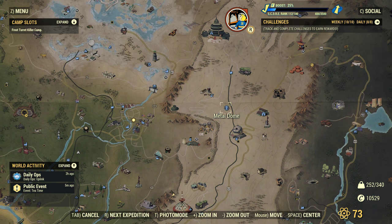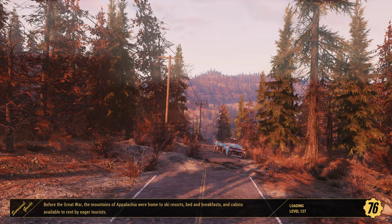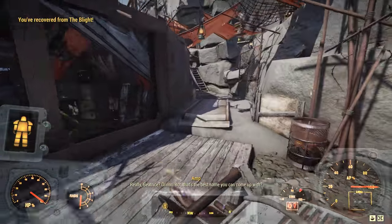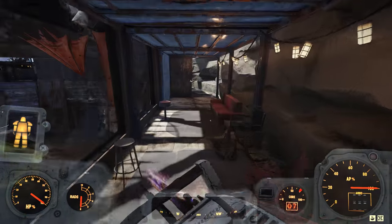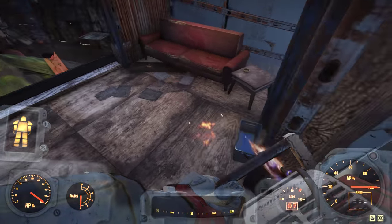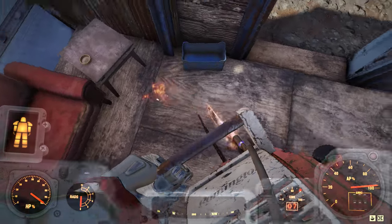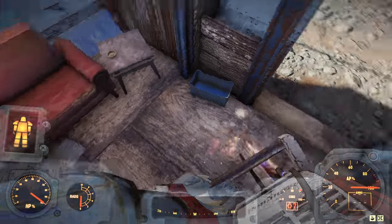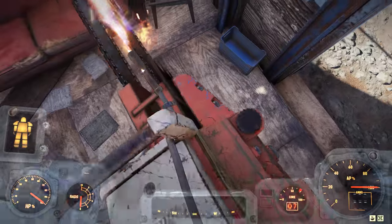We'll head over to the fifth and final location, which is at Metal Doom. There will be an event spawning here as well, so you should be able to get to this location pretty fast. When you load into the area, walk down, turn right, then continue and walk under or over this hut area. Turn right inside here and the chainsaw should spawn right here. There's no chainsaw right now because I already collected it within 24 hours, but it will spawn right here.